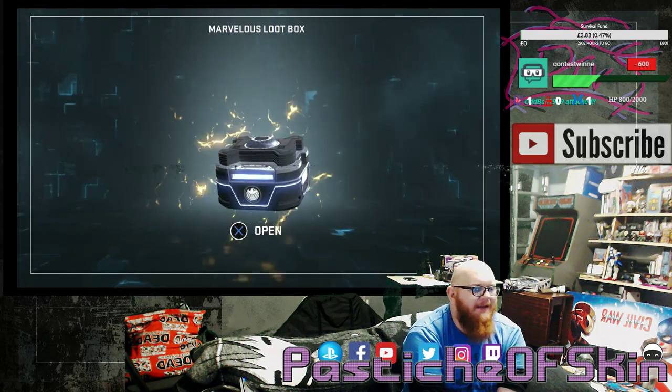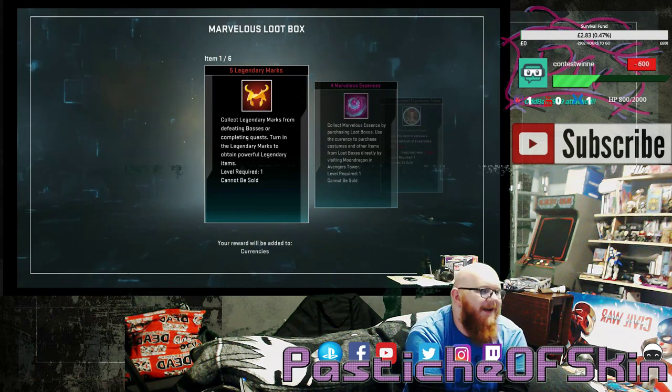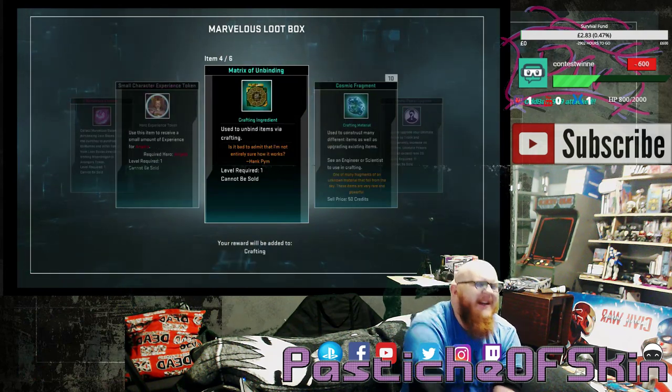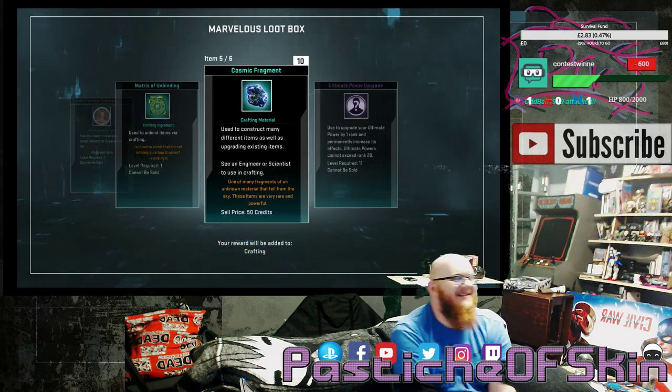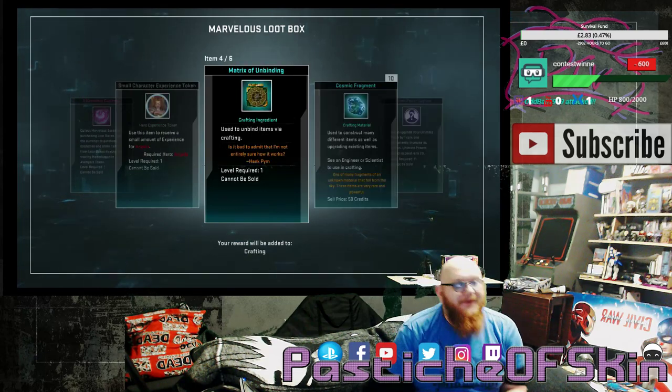Moving on to the last one — we've got one crate left. Box 25: 5 Legendary Marks, 4 Marvelous Essence, a small character experience token, a Matrix of Unbinding, 10 Cosmic Fragments, and an Ultimate Power Upgrade. The last couple of crates were just trolling the shit out of me — Matrixes of Unbinding, all of them in the last couple of crates.